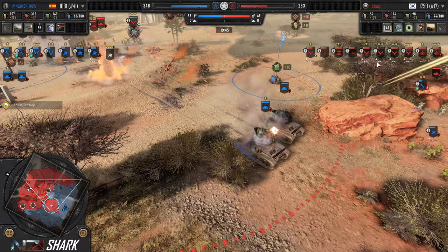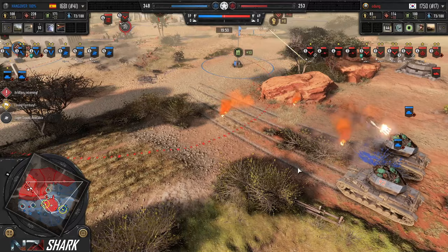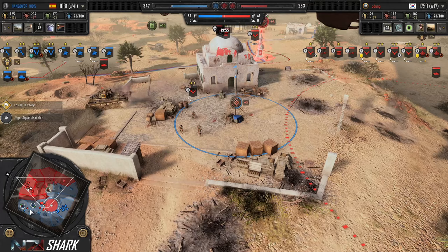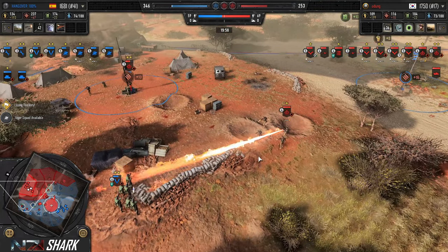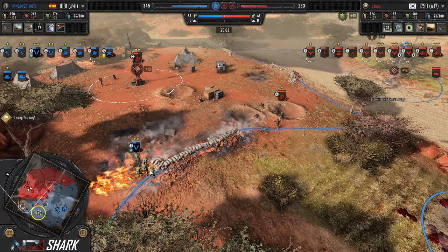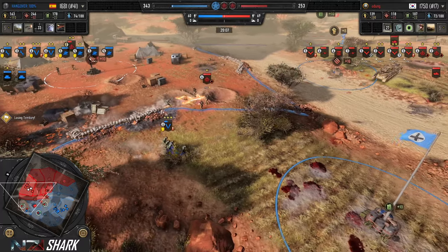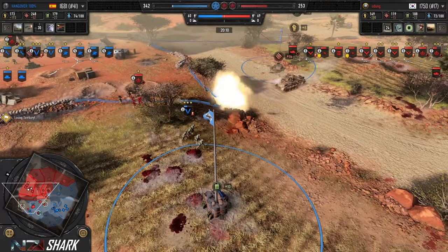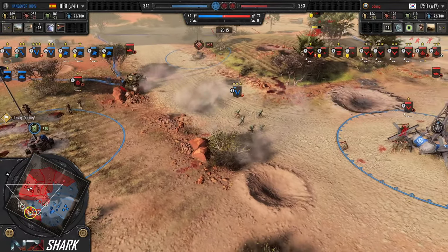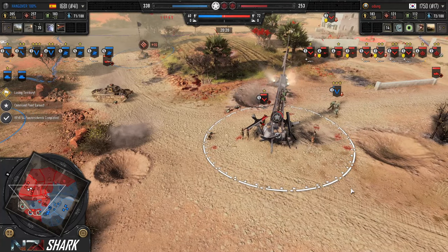Now we're going to see the Recon Artillery. The Wirbelwind is going to be able to knock down that airplane relatively quickly, so we won't see much benefit from the Recon Artillery here. Recon Artillery is really good at dealing with team weapons as they're more static. Now we're testing the new flamethrower mechanic — a lot of damage but no models drop. But here comes the Matilda and its AOE damage reduction. It's just not doing nearly as much. Two more Grenadiers drop.